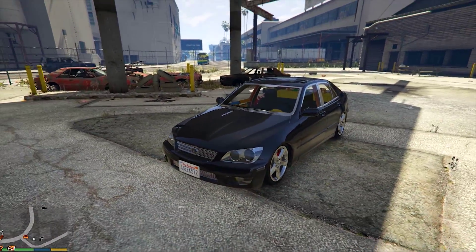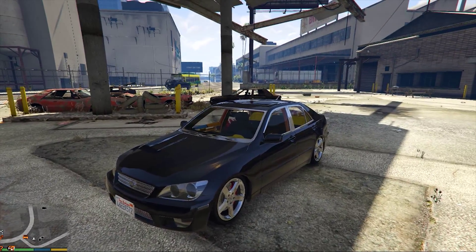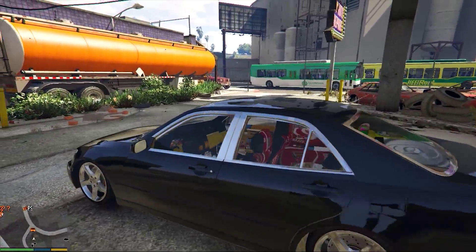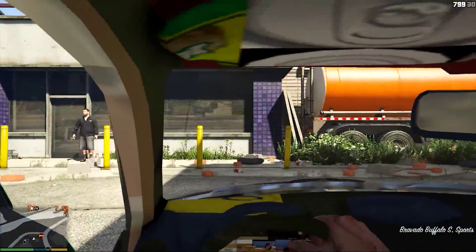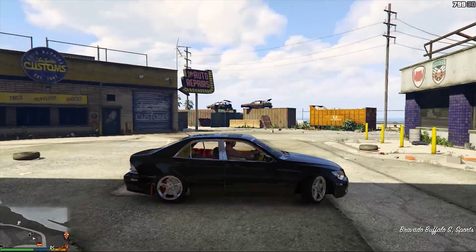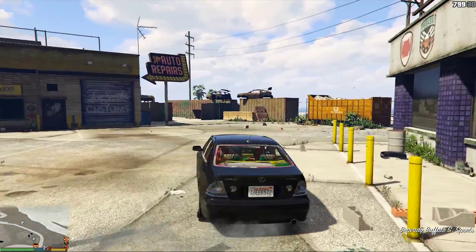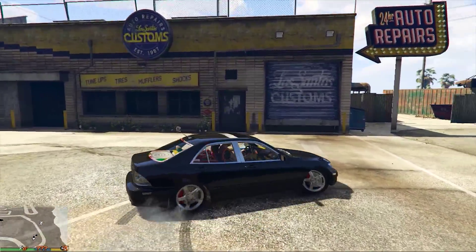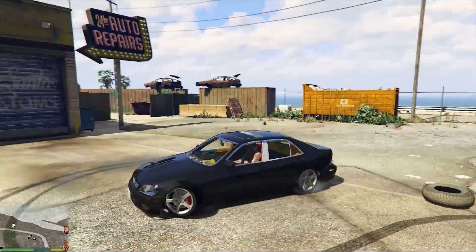Basically this is the first fully tunable, or customisable, car mod. So as I said in the video I did on the Mad Mike's RX-7, you could go in and take the wing off and change the wheels and stuff like that — this car is officially fully moddable. It has spoilers, body kits, wheels, and all that kind of stuff.